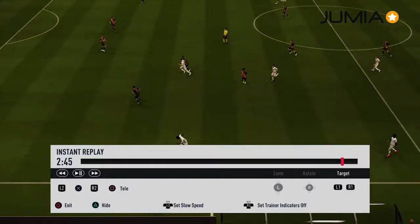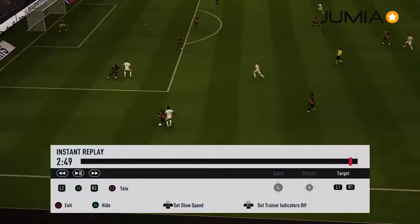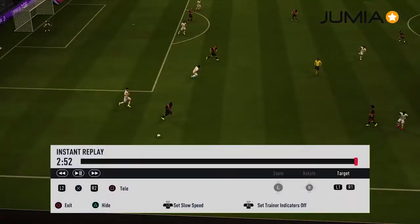So we have another player attacking on the flank. With timing and precision, I use the jockey movement using the L2 button. L2 and X together — that's the jockey movement.